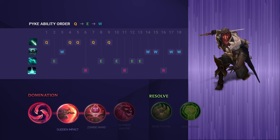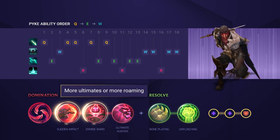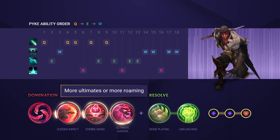When it comes to your runes, you want to pick up Hail of Blades as it really helps out your burst and trading potential. After that, take Sudden Impact and Zombie Ward. Relentless Hunter or Ultimate Hunter are both great options as well, so try and weigh up if you want more ultimates or more roaming potential depending on the game's draft.